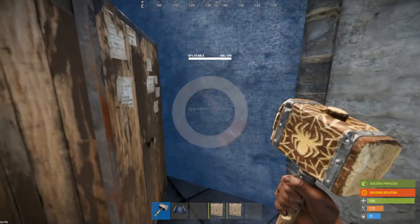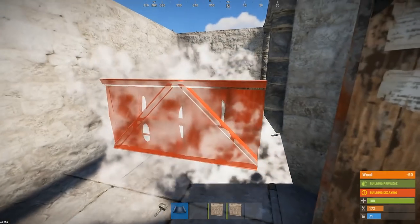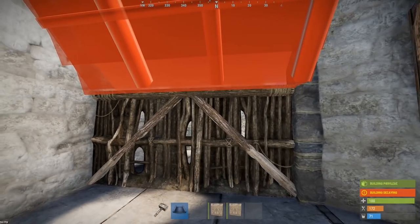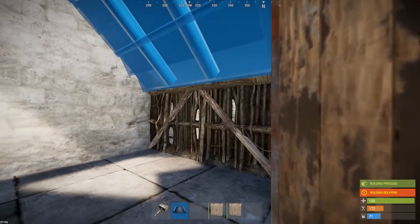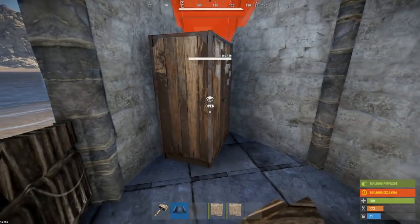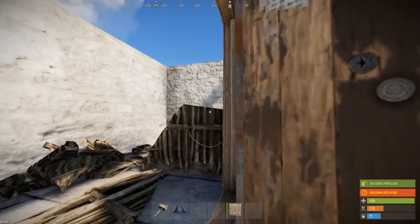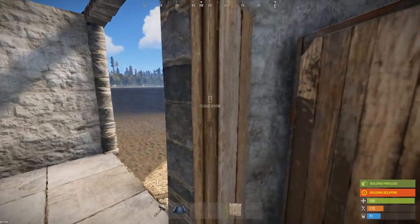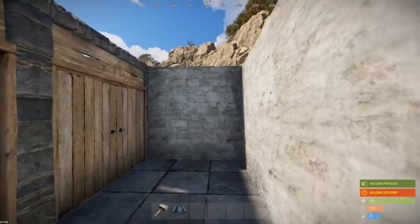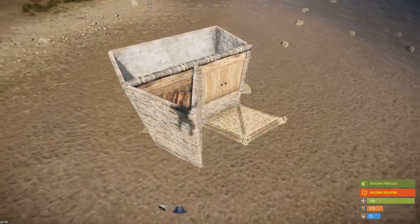I can upgrade each wall. Now the reason you want to put it at that angle is when you put the roof piece in for the first section of bunker it will not let you do it from there. If you move back you'll see it will allow you to do it. So it's imperative that you put your TC exactly the same. Secure that up. Now I'm using double doors because I'm going to assume you may get the armored BP for the double door at some point, or pick one up if you're at the small oil rig camping the bottom of it.